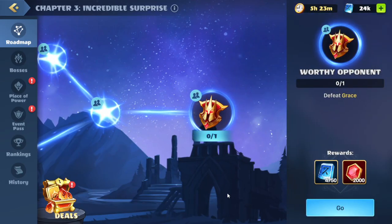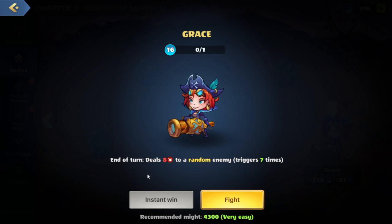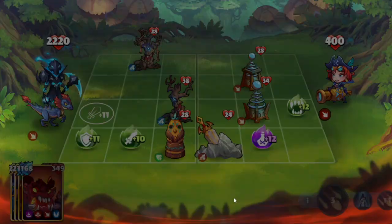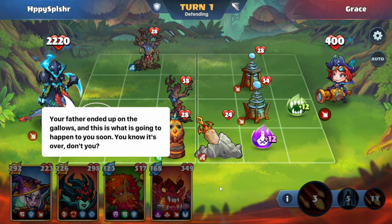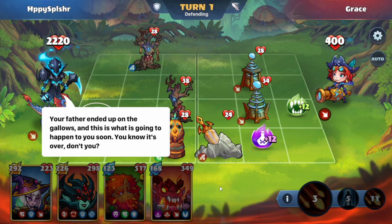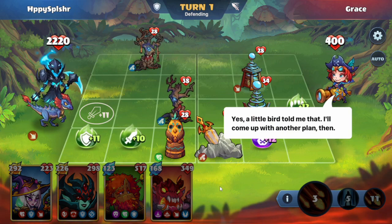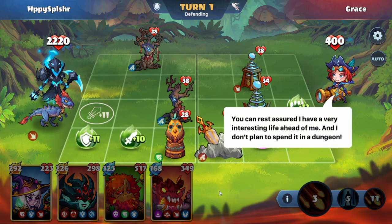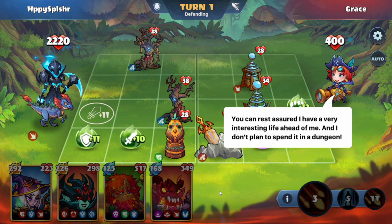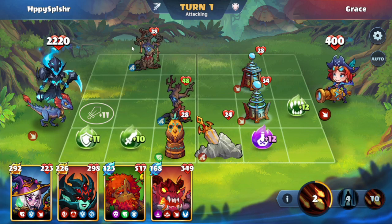We are on the final quest of the world event: defeat Grace. We'll hit go. This brings us to a battle — she does have a skill at the end of the turn that will deal damage to a random enemy seven times. I'm glad traditions are honored in your family — your father was a pirate and you have followed in his footsteps. Your father ended up on the gallows and this is what is going to happen to you soon. You know it's over, don't you? Yes, a little bird told me — I'll come up with another plan then. I suggest you surrender and save your life. I have a very interesting life ahead of me and I don't plan to spend it in a dungeon. Let's take a look at the buildings.